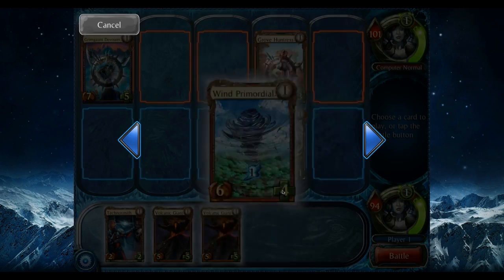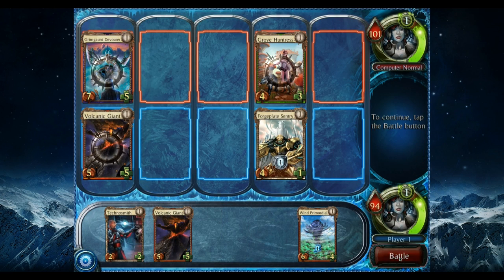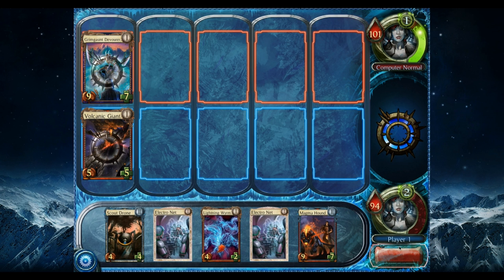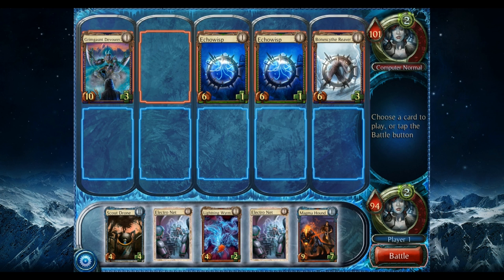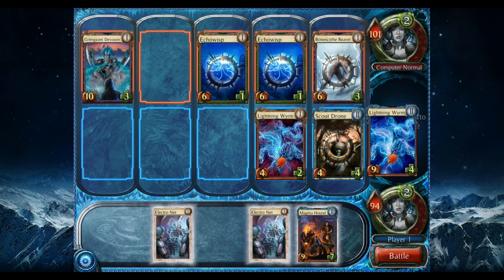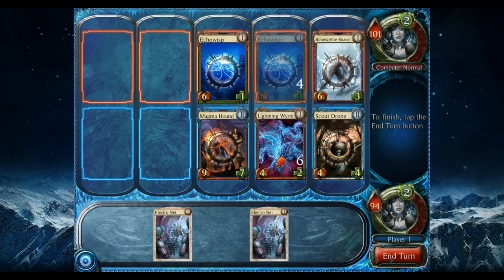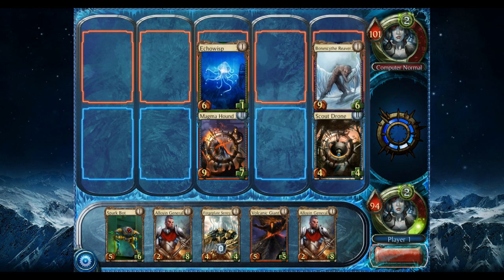I like leveling up Magma Hounds — deals two damage to target creature and four to an opponent, that's six total, not bad. We play him, kill that creature, and get in with Lightning Worm. I really like Scout Drone because the Scout Drone allows you to play an additional card when it levels up. We draw some level two cards now — Echo Wisp is freaking broken. We level up and do damage, then end our turn. We drew a whole bunch of level one stuff which doesn't really help us.